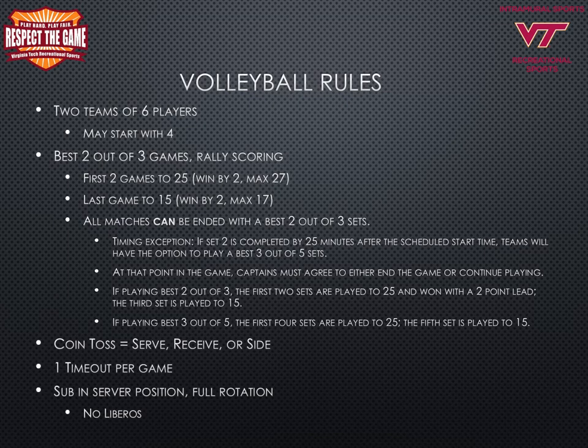To begin a game, a coin toss determines which team chooses to serve, receive, or pick a side of the court. A new coin toss is performed before the third game if necessary. Teams switch sides of the court after each game. Each team is allowed one timeout per game and timeouts do not carry over. Substitutions may only be made in the server position and the substitute must play a full rotation, which includes a serve. The Libero position is not recognized in intramural sports.